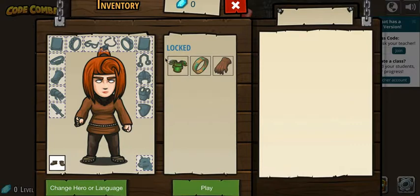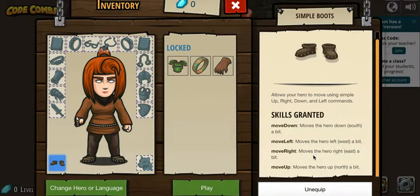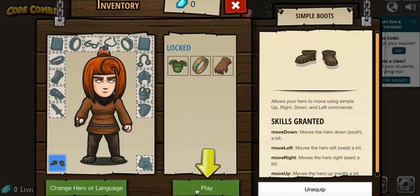So I just equipped myself with these shoes — you cannot see from here. Oh yeah, it shows right here. So I click equipped up here, and then it shows up this other locked feature. But for now I have this simple boot. So when you first get in you will see this one, and then just click equipped. And then click play.